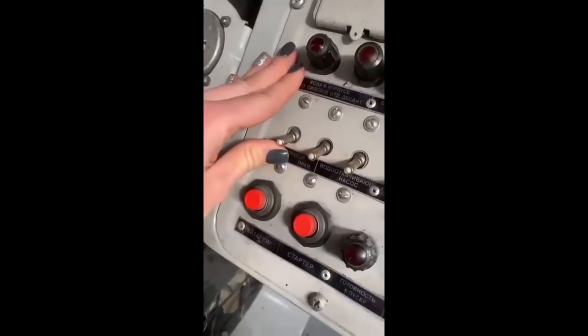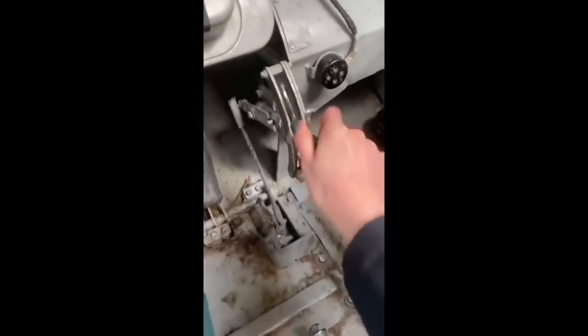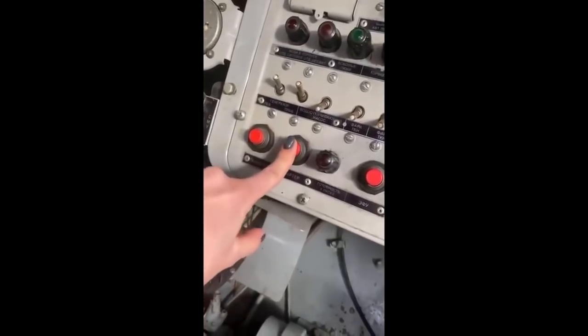Next thing, press this left button right here to start the compressors. It runs on diesel. Go to neutral like this, and after you're in neutral you can power it up — and boom, it starts by compression.